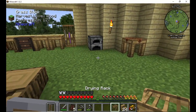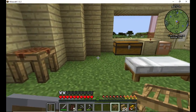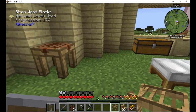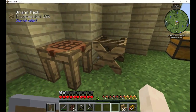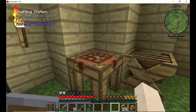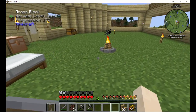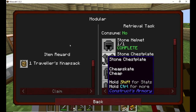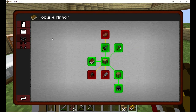A drying rack — let's go ahead and put that down. We can put it right here next to the table, because most of the stuff that's coming off of it will go right on to the table to make stuff up anyway. Let's make the easy stuff and get it all out of the way.